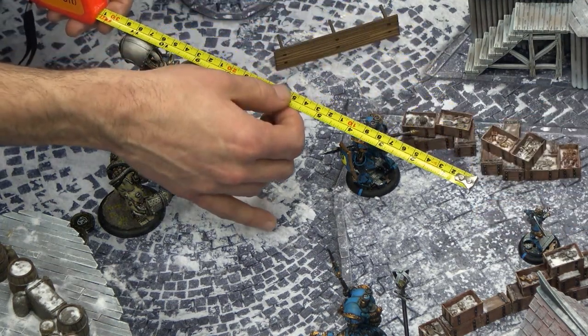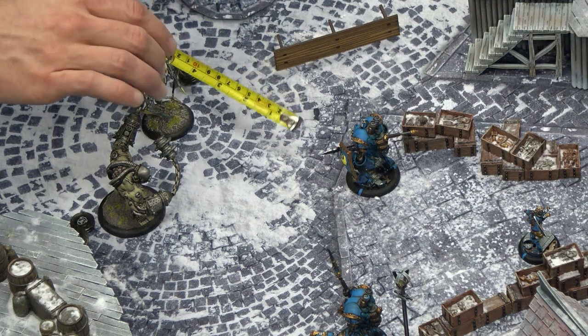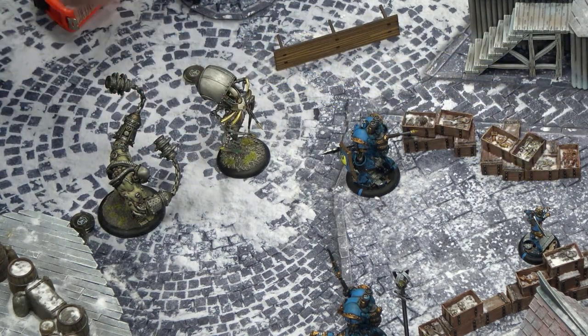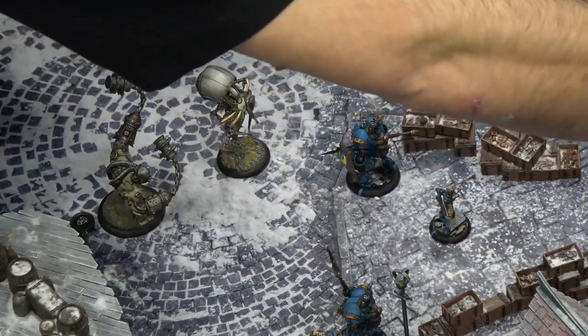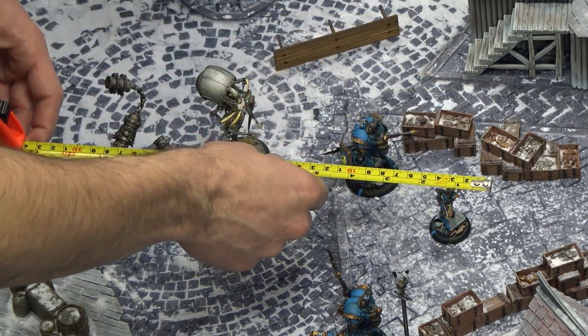My caster is outside the 10-inch range of Gallows, but I cast the spell before I moved. Now my caster advances up, gets within 10 inches of Maddox easily, spends 3 focus to cast Gallows again, and this time spends a focus to boost the attack roll because it's so vital to the assassination. I hit with authority and pull Maddox towards me d6 inches — rolling a 3, which is more than enough. She gets pulled up here, takes a fair amount of damage off the spell itself, and now I've got her in that 10-inch threat range of the Wrecker.